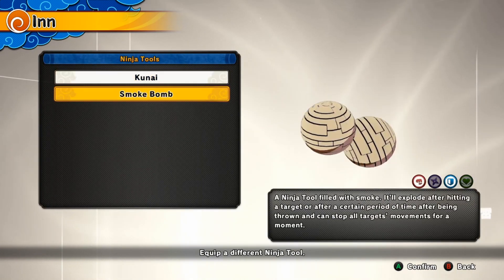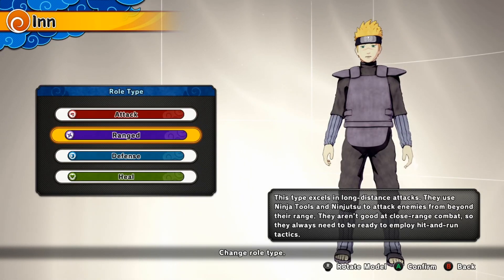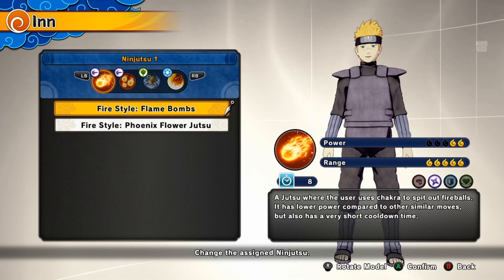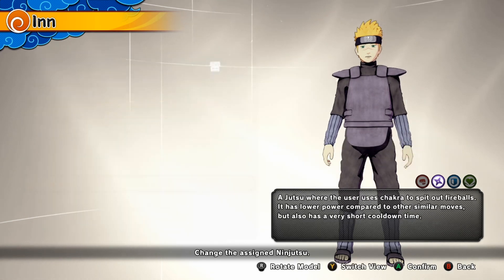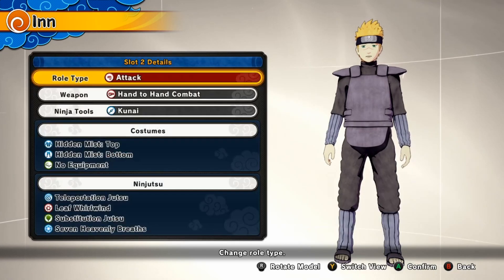Let's look at Tools. Smoke Bombs. Weapon. Attack. Oh, it's like this. I kind of want Fire Style like this. Phoenix Flower — oh, nope. Okay. That's already on and stuff. And then that should be my main. And we'll just change this to Attack, like this.